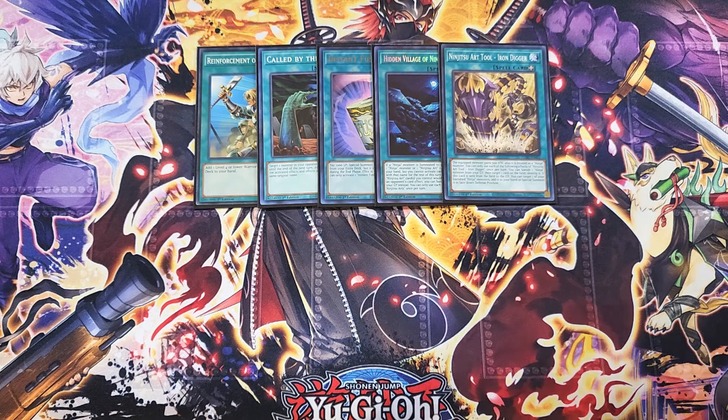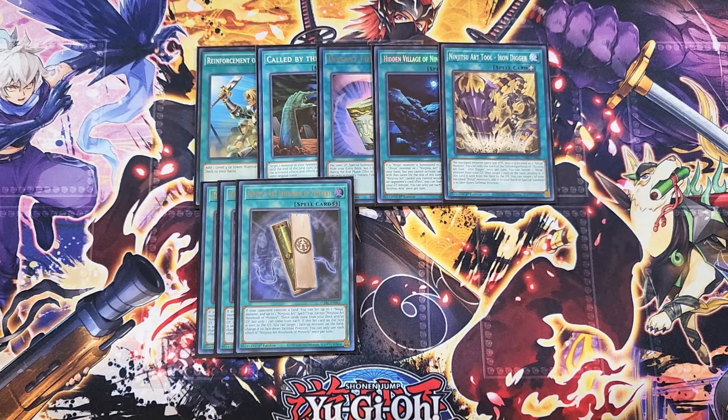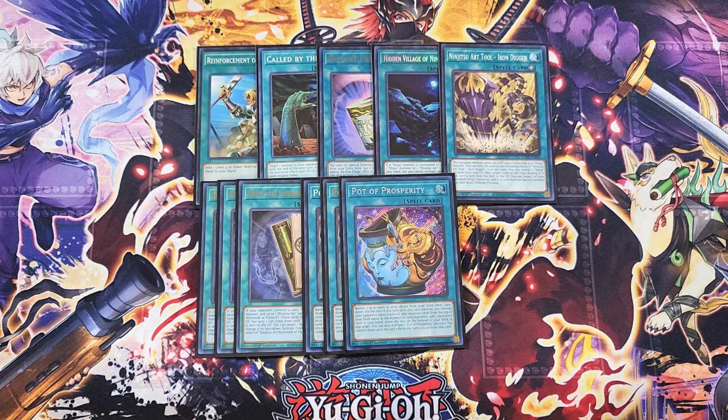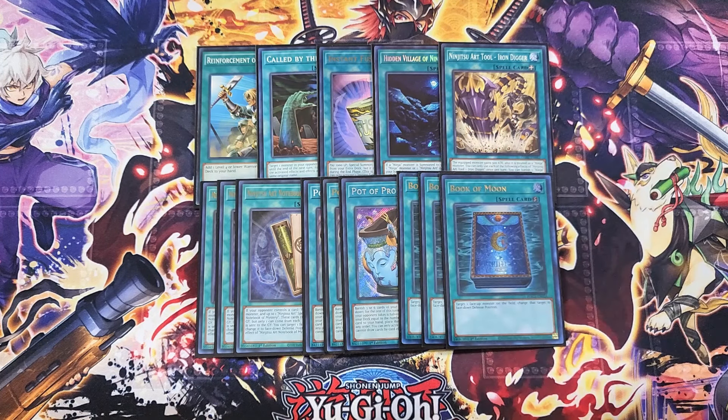We then play three copies of Notebook — definitely a three-of. This card is so cool because if your opponent controls a card you can set up to one ninja monster and one ninjutsu art spell or trap to your side of the field, with one coming from your deck and one from your graveyard, instantly getting cards onto your field. It also has the ability that if this set card is sent to the graveyard, you can target one face-up monster on the field and change it to face-down defense position. We then play three copies of Pot of Prosperity — you don't need everything in the extra deck, so this card is powerful to help dig into the deck for the exact card you need like a copy of Hanzo. We then play three copies of Book of Moon. Book of Moon is just too strong in this deck not to play because with your copies of Dancing Leaves you can tribute face-down monsters your opponent controls to activate it, so it's really good at outing your opponent's monsters by flipping them face-down.